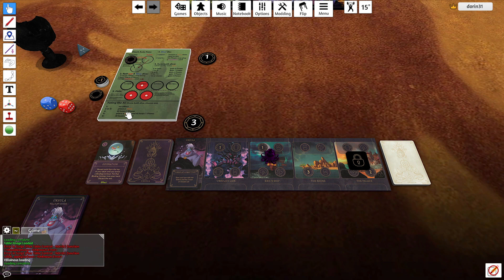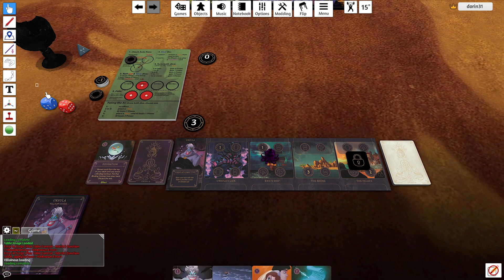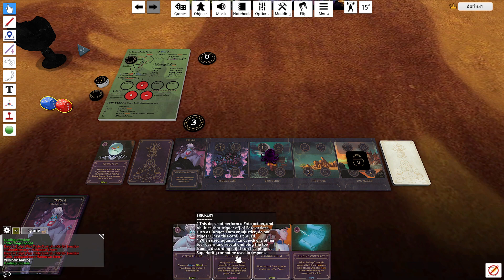I choose the four, so with the four the AI loses one power. That's my turn. On the AI's turn, on a five blue I get to play a condition.